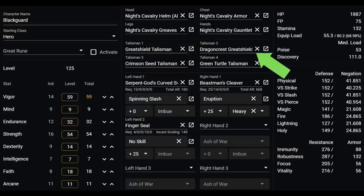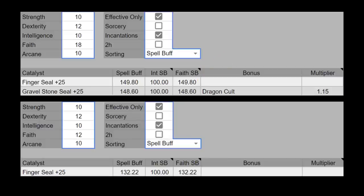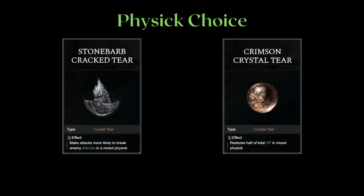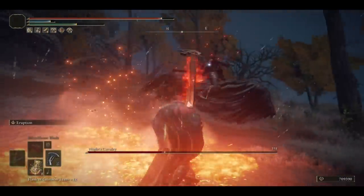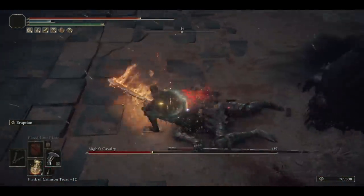And finally, the Dragon Crest Great Shield talisman is just great for PvE for the amount of physical negation you get from it. As for our seal, we're running the Finger Seal because this gives us the highest faith buff for our weapon art at low faith. Even if you're not investing into faith and just have 12 faith, this will still be the best seal. If you're playing this at a much higher level though, you should check out my buff guide for the highest faith buff at the given level. Physic-wise, I'm running the Stonebarb Cracked Tear and Opaline Heart Tear if I start off with the physic. Otherwise, you can just use something like the Crimson Crystal Tear for more HP if you want to pop your physic halfway into the battle. You might want to save your physic since many bosses turn harder when they're at lower HP, and the Stonebarb Cracked Tear only lasts for 30 seconds.